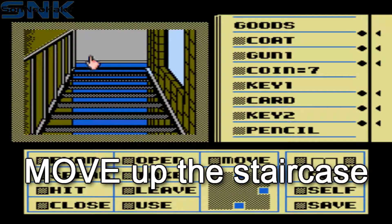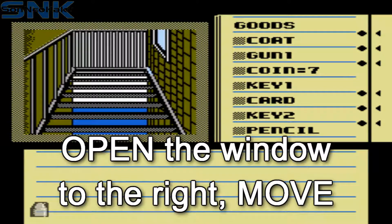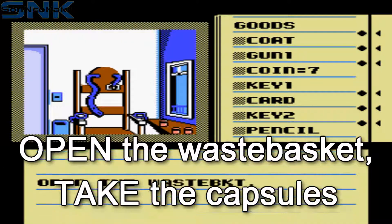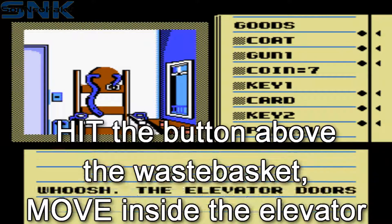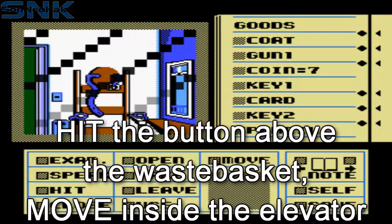Open the window and move out. Move up the stairs. Open the window to the right and move in. Here, open the waste basket and take the capsules inside.